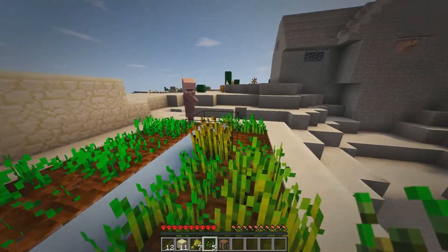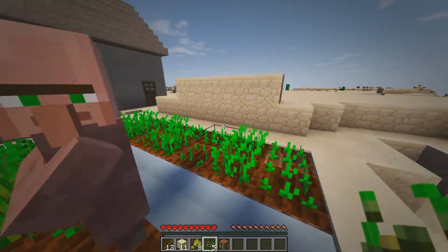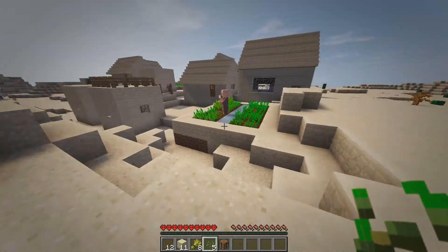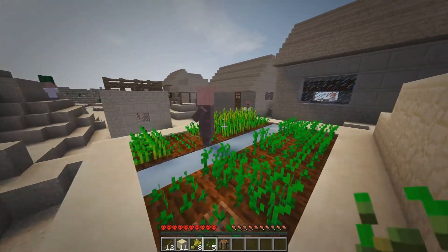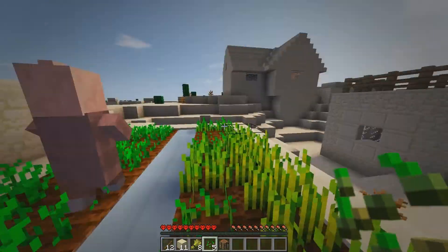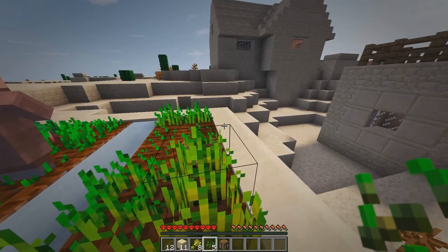There's no wood here either because it's a desert village. You guys are terrible farmers. I need one more wheat — that looks like it's gonna grow any second now. Leave the wheat alone, it's mine! I call dibs. I don't care if this is your farm, it's mine now.